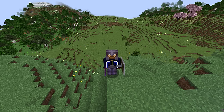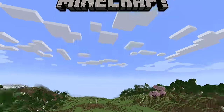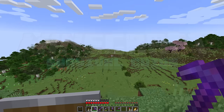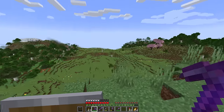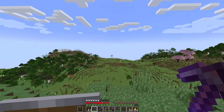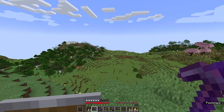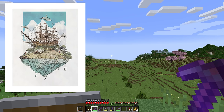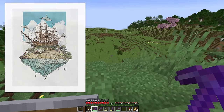Hello everyone, my name is Pixlriffs and welcome back to the Minecraft Survival Guide. In today's episode we're going to start working on the floating island we began drafting last episode - a recreation of an illustration called Pirate Rock Sailing by Greg Fromentow.